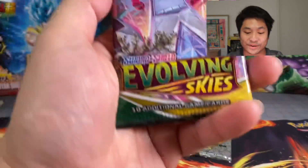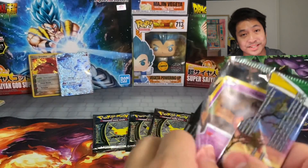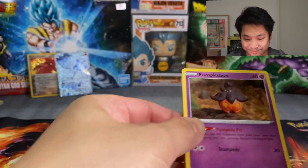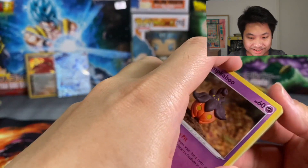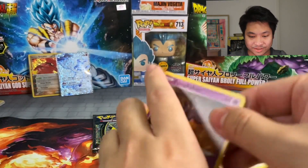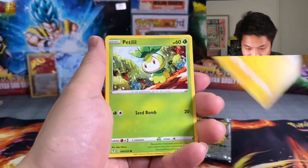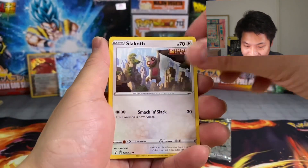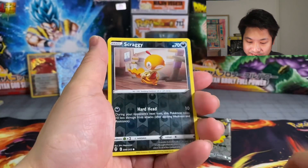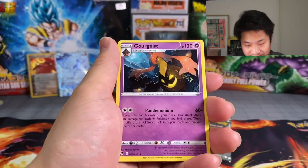And okay we got that Evolving Skies — maybe Evolving Tries, who knows, I'm pretty sure you're all sick of that joke but it lives up to its name. Okay your code card for y'all. Here we go, we got the Pumpkaboo, Pikachu, Petilil, Slack Off, Hitmonchan — our Reverse is a Scraggy and our Rare is a Gourgeist.